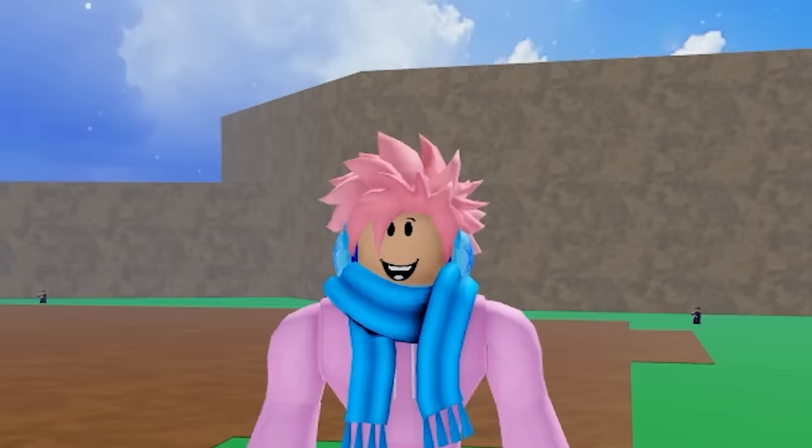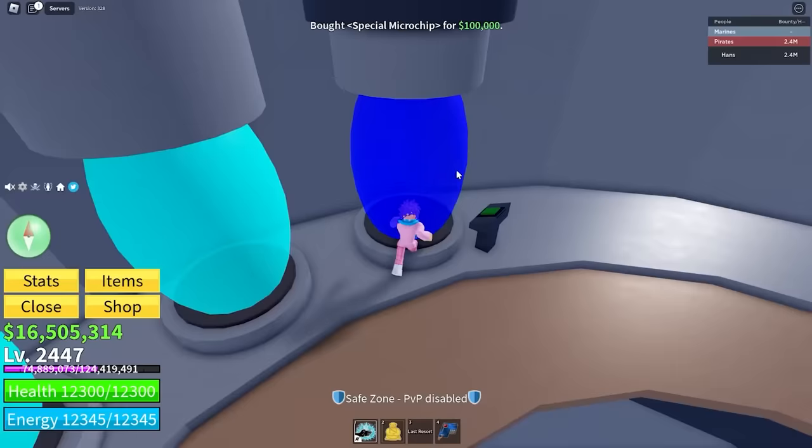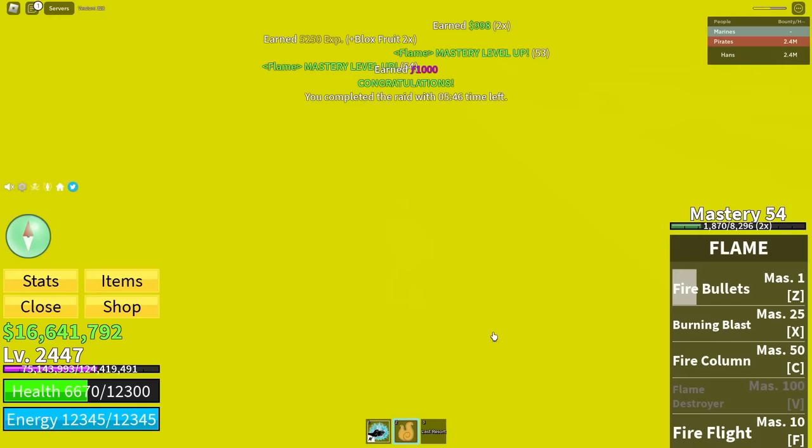Everyone knows that when you want to awaken a fruit, you have to complete the raid with that specific fruit. But there's a way you can complete the raid with the Buddha fruit and awaken a different fruit. The Buddha fruit is the most OP fruit for finishing raids. You queue up whatever raid of a fruit you want to awaken, complete the first four islands with the Buddha fruit like normal, then open your inventory and eat the fruit you want to awaken. Use that fruit to finish killing off the last NPC, and you'll be teleported to the awakening place to awaken that fruit.